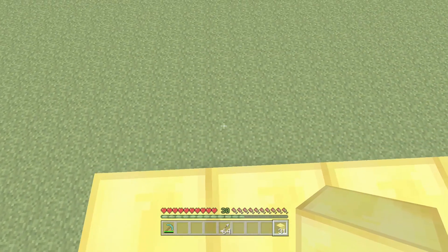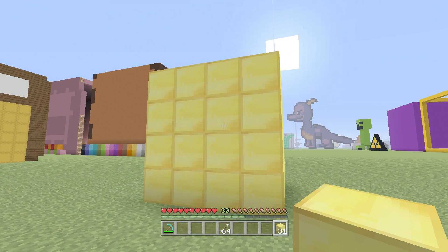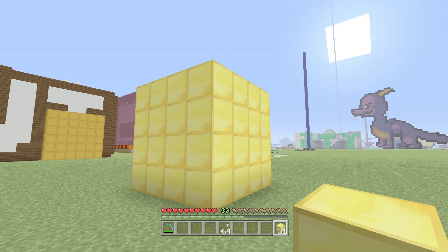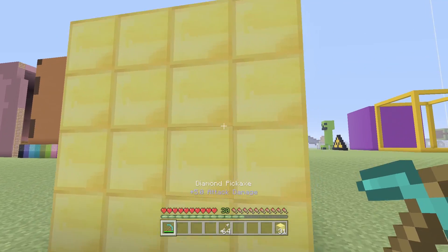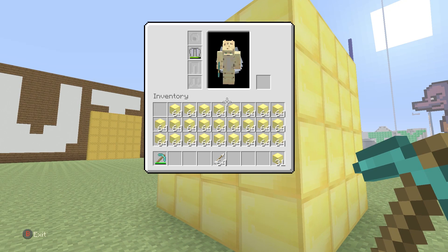That's significantly more than any human could ever hold, and this is what you can hold in just one stack in Minecraft. If you could lift this in real life, you'd be superhuman on such a crazy level. But it goes even crazier because this is just one stack of your inventory. You could actually hold 35 other stacks alongside it, which means a full inventory brings you close to a hundred million pounds. That's a lot — however, that's before you consider shulker boxes.